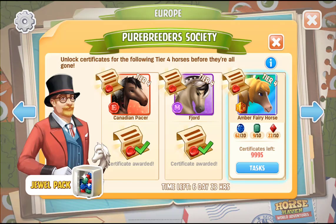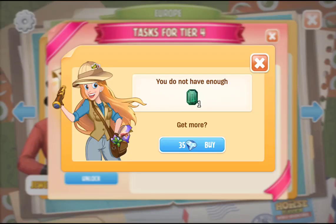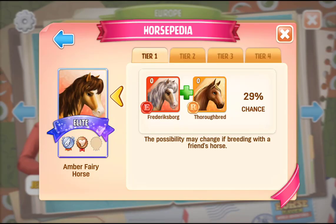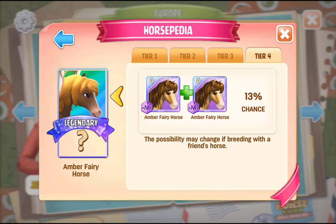Time to go into the Breeding Society because the Amber Furry Horse cert is out for the Tier 4. Just going to go ahead and use our Diamonds to get that — so we now have the Tier 4 cert for the Amber Furry Horse. But we still haven't got our Tier 3 Amber Furry Horses, so I can't see me getting this anytime soon unless we're really, really lucky. This horse has proven to be a real pain in terms of getting the Tier 3.